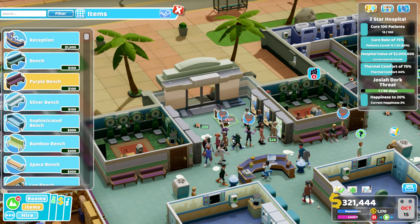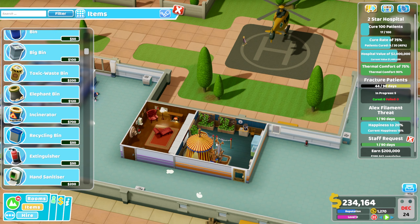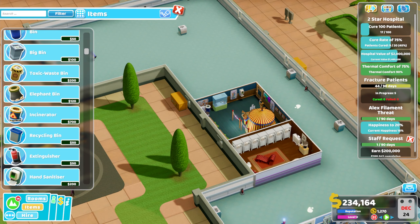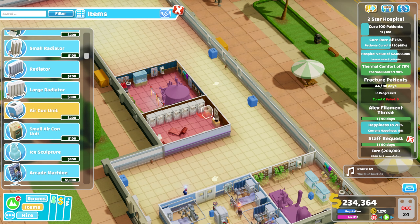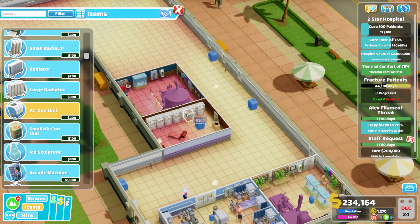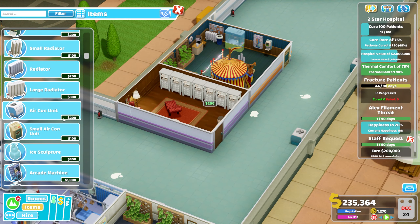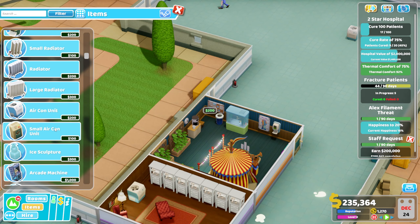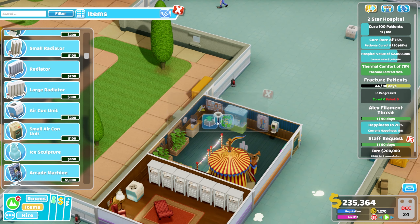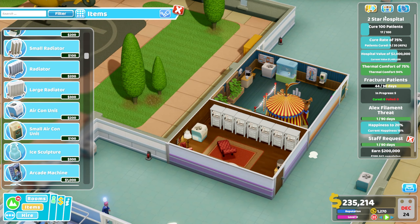We'd better put a few benches down so people can sit. The two-star objectives is where things always go a little bit crazy for me. We have our clown clinic, psychiatry, fracture clinic and pest control over here. We need to put in a few aircon units to make sure the thermal comfort rating is good. There's a fireplace making it too hot - let's get rid of that and replace it with an aircon unit right where the fireplace used to be.